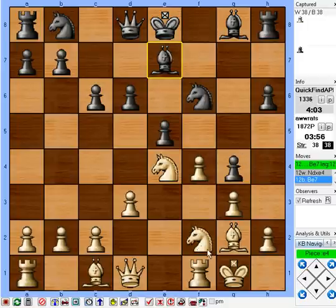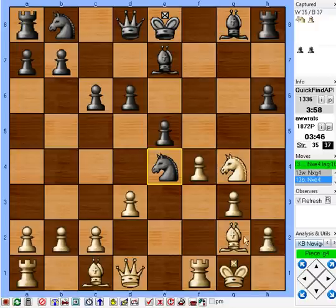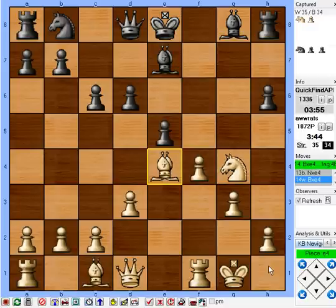g4 is hanging, and we want to take it because we want to try to give a check somewhere if we can, if we can get away with anything. So let's just do it now — knight takes g4. He's kind of giving me a pawn. Now bishop g6 is a threat, plus I'm threatening to win a pawn on e5.